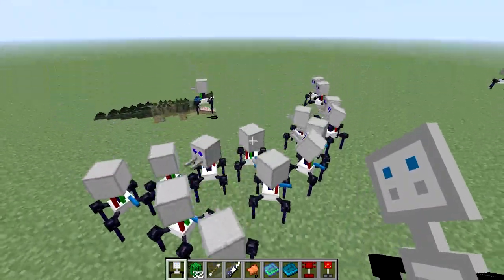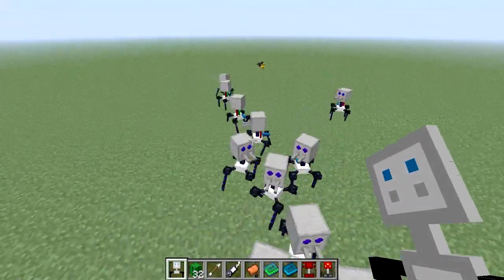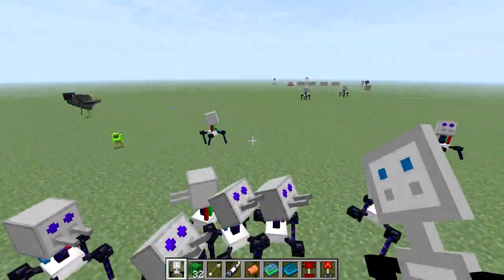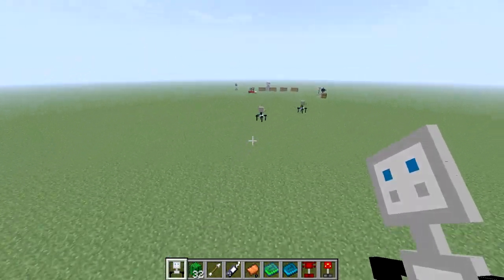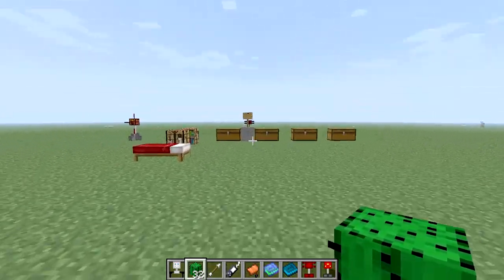I got a lot of friends tracking me down. None of them have ammo except for that one, but they're still looking cool. One's being carried off — it's hilarious. They're all trying to shoot, you can hear them, but they don't have ammo. But yeah, that's how you make a defense bot.